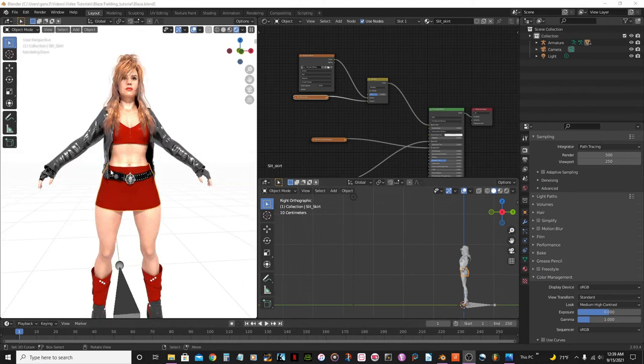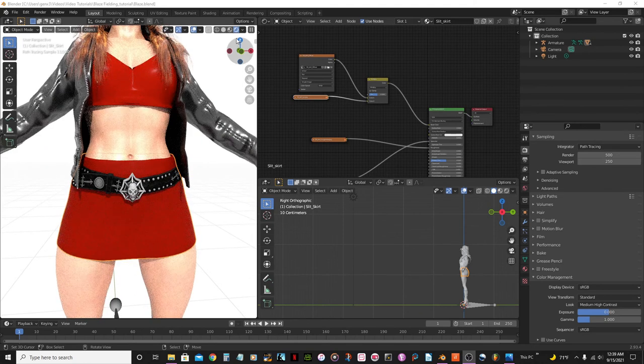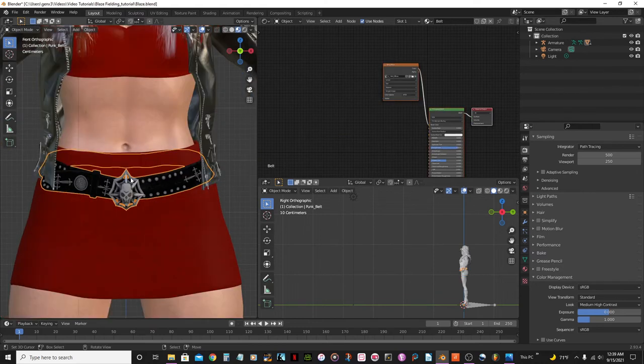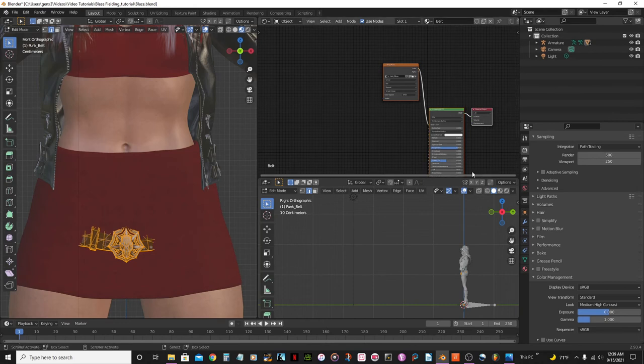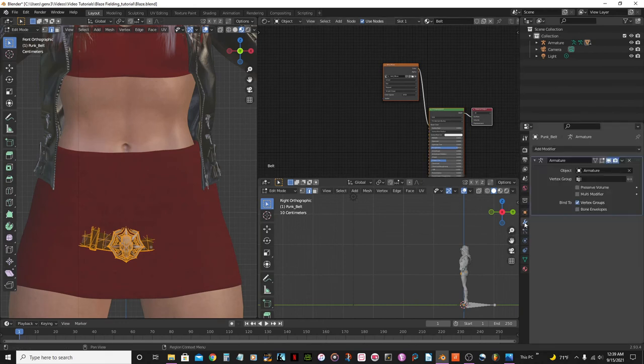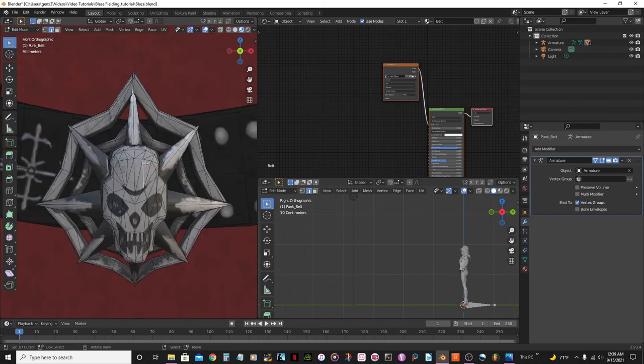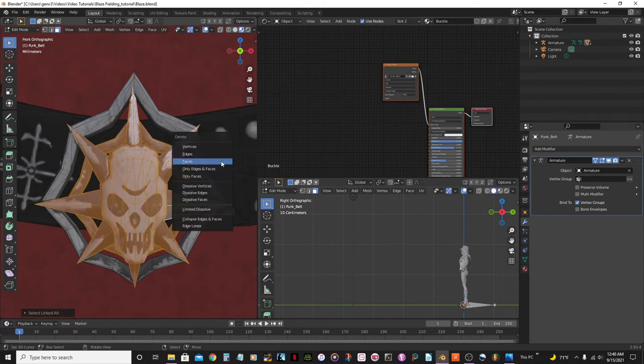Next I'm going to move on to the belt. I'll go into Edit Mode, then go to Modifier Properties and select these options. I want to go into Face Select Mode, select one face, hit Ctrl+L to select everything, then press X and Delete to remove those faces.